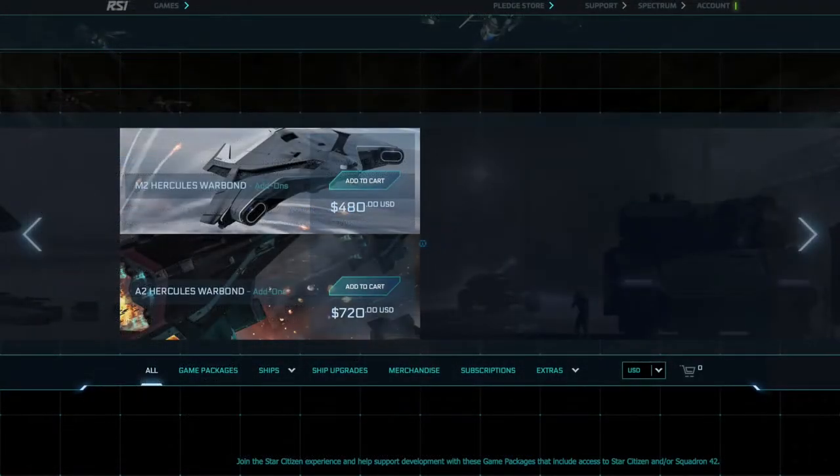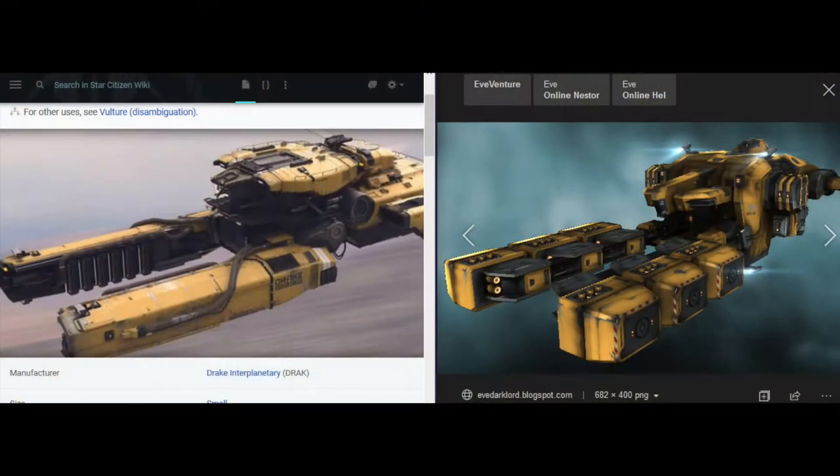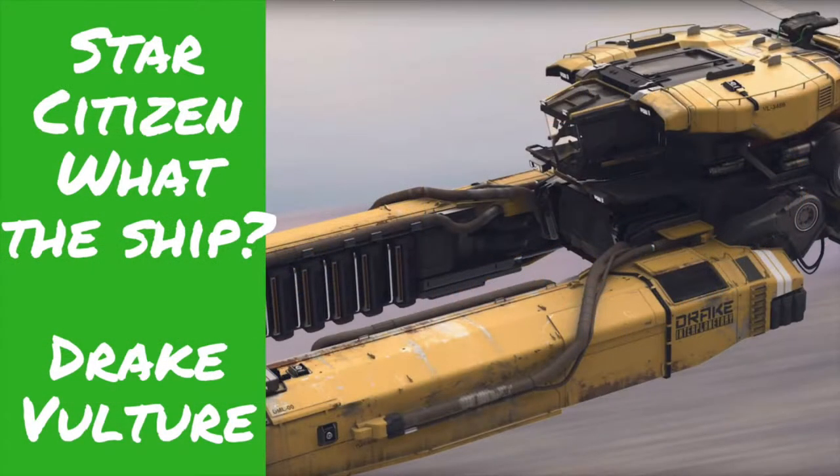At number 6 we have Sales. The Drake Vulture Sale continues this week, though I expect with mixed success. There have been mixed feelings on the Vulture from across the community, and it would be interesting to see how that has affected sales. If you've been around the community recently, you'll likely have heard about the similarities between the Vulture and one of the ships from EVE. Both communities have been poking fun at each other, but it's all in good spirits. If you'd like to know more about the Vulture, you can watch my video on it here.